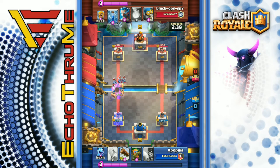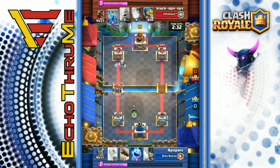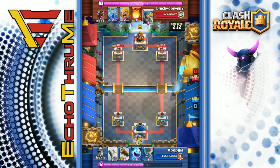Those minions are working on Apophis's elite barbarians and the royal giant beat up his tower pretty well. He still has to deal with those minions incoming — his dart goblin does a nice job of clearing those, as well as that ice wizard that was approaching the bridge. Two minutes and 22 seconds left, fairly even round so far.